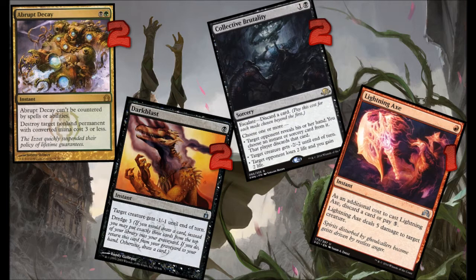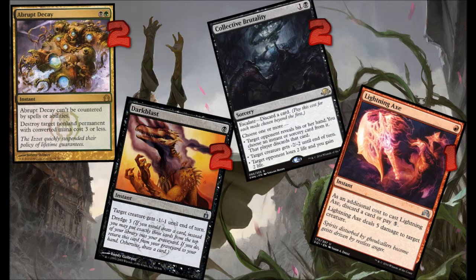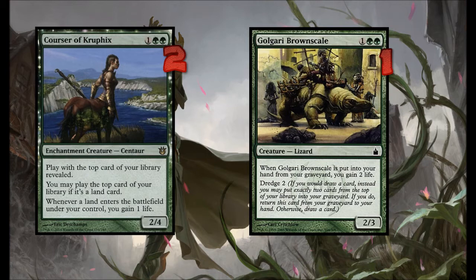And here we got the sideboard. We got some removal for the faster matchups. Abrupt Decay covers creatures and other non-creature permanents. Dark Blast and Collective Brutality help get rid of smaller creatures like those Glistener Elves and Blighted Agents. Lightning Axe is good against bigger things like Rhinos who might want to trample your garden. How dare they! For burn matchups, we got Corrosive Crucifix to gain us life and give us a blocker.